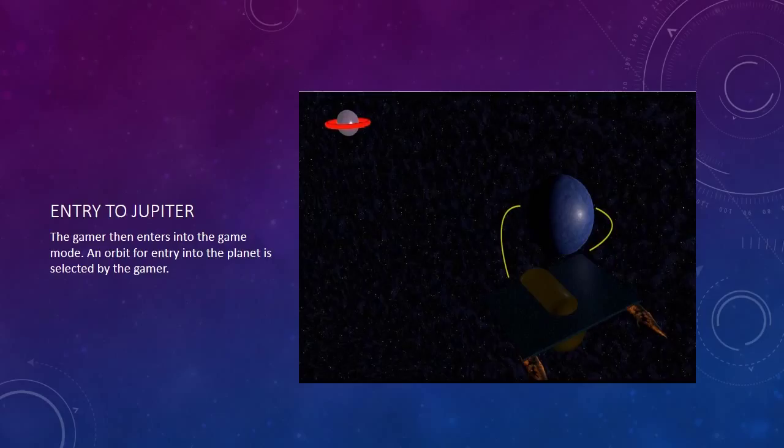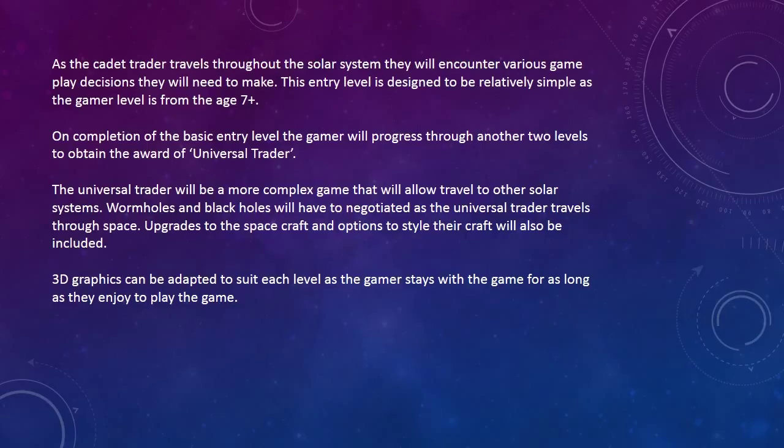Another game shot: the scene moves through an animation where the spacecraft turns into a broad view of the planets. Here the gamer then enters game mode and an orbit for entry into the planet is selected by the gamer. As the cadet trader travels throughout the solar system, they will encounter various gameplay decisions they will need to make. This entry level is designed to be relatively simple as the game's target age is 7 plus. On completion of the basic entry level, the gamer will progress through another two levels to attain the award of Universal Trader. The Universal Trader will be a more complex game allowing travel to other solar systems. Wormholes and black holes will need to be negotiated as the universal trader travels through space. Upgrades to the spacecraft and options to customise the craft will also be included. 3D graphics can be adapted to each level as the gamer continues to enjoy the game.